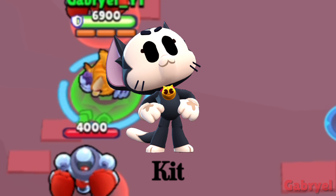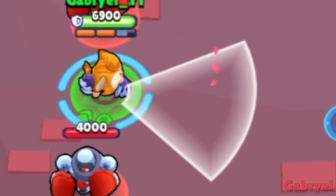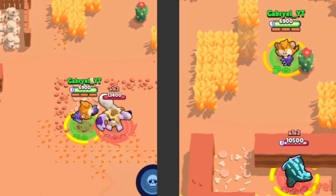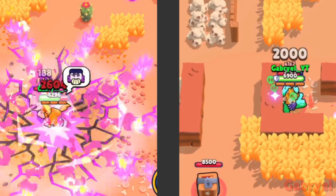Kit. There is a small delay between clicking the attack button and actually attacking. Honorable mention: some brawlers can counter Kit's stun.